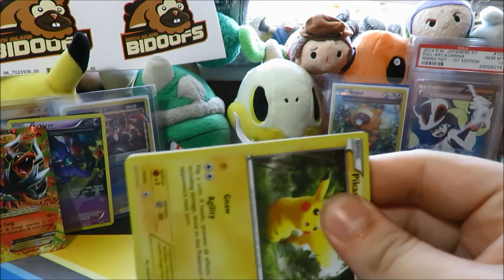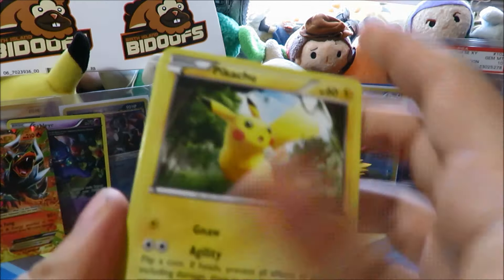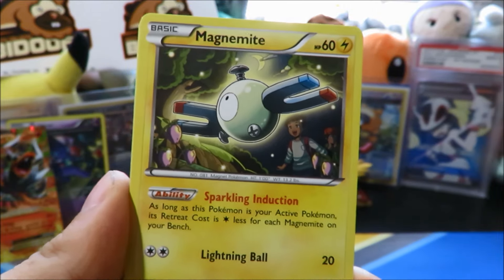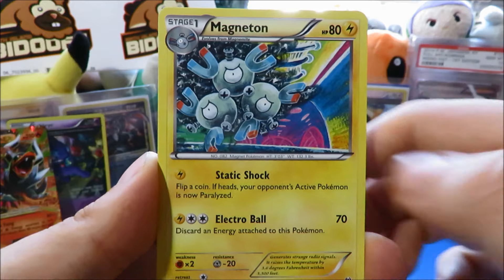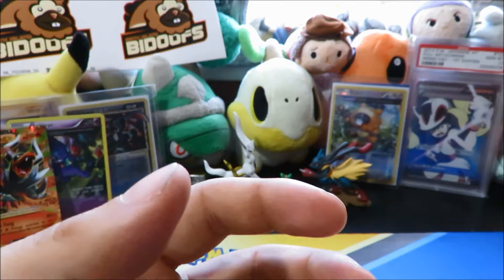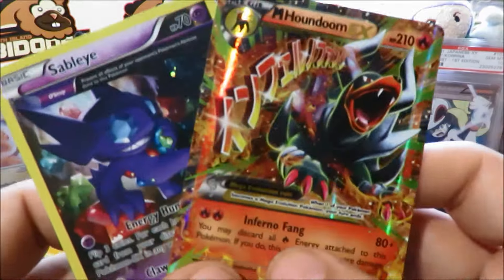We still have the Mega Houndoom pack to open to go with the Mega Houndoom EX we just pulled. Maybe we'll feel some more glossy gloss, or pull a beautiful BREAK card, or a beautiful holo. We start things off with a Pikachu — seems to be in every set. Got a Magnemite, Cubone, Snubbull, Pachirisu, Stunfisk, Ursaring, Magneton, Ursaring reverse — very cool. The rare is a Noctowl, but who cares — we managed to pull another Mega Houndoom EX from this pack!